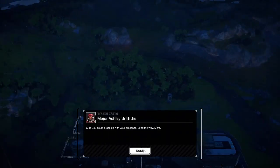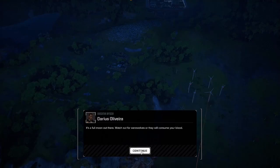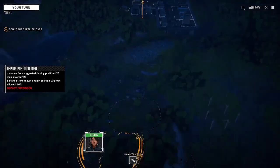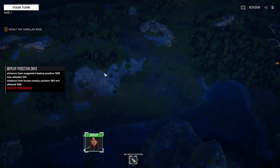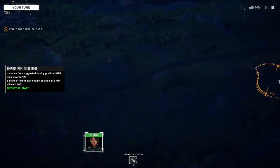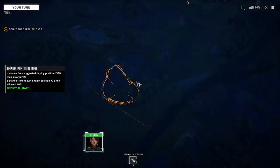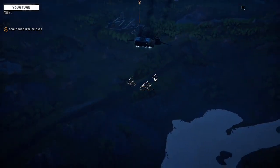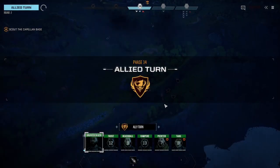We've got Major Ashley Griffiths — that was a disturbing image. Full moon out there, watch out for werewolves. Our default deployment zone is here. I'm not sure why it won't let us deploy in some spots but will in others. We'll drop right here in this road and see what we can see. Right into the action.